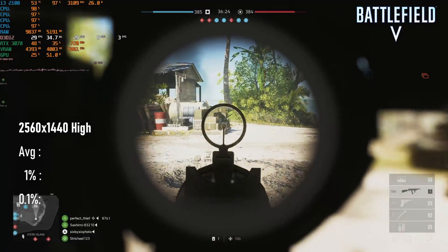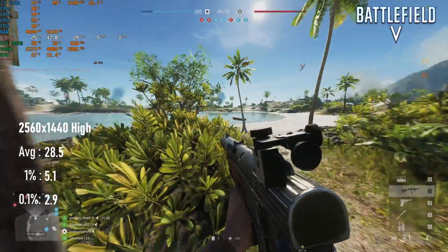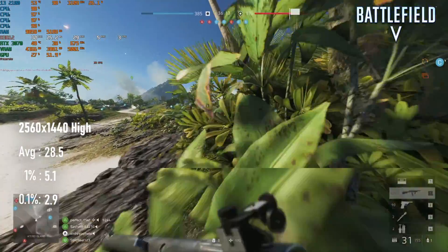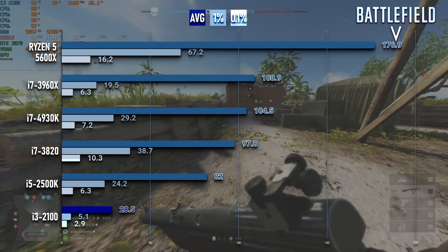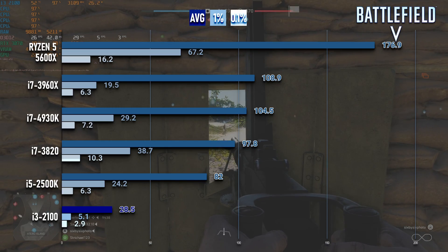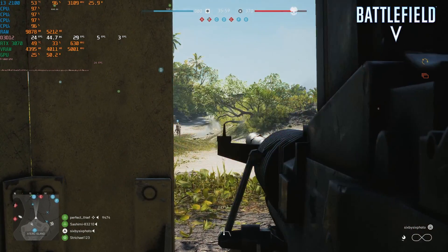Battlefield V performs at about four times this framerate on a quad-core i7 of the same architecture. While those CPUs also give pretty terrible 1% lows, even their 1%s can be higher than this CPU's average. Since recording this footage I've been told that DX11 improves the stutter, and I do plan to go back and test that again in the future, but if you think this i3 is somehow a hidden Battlefield beast, I'm sorry — it's really not.